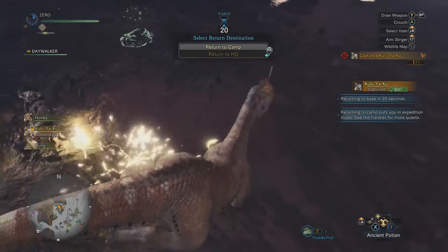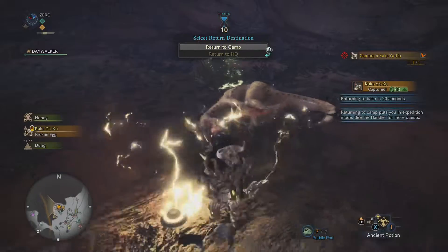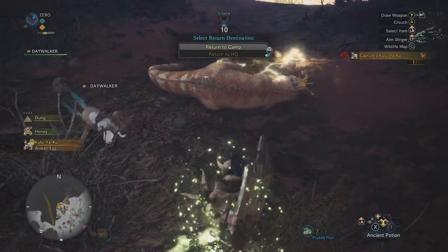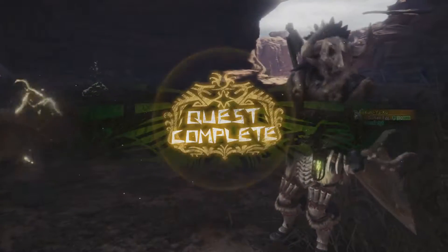As you can see here, when he gets electrocuted he's going to go ahead and go down, and it'll count as capturing him, giving you the achievement. I don't know what those smoke bombs do — they didn't seem to have any effect, he didn't go to sleep or anything. The trap is your main focus. Once you electrocute him and he goes down and the mission's complete, the achievement will pop.